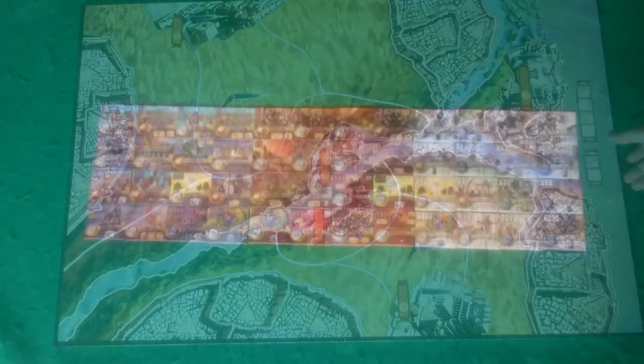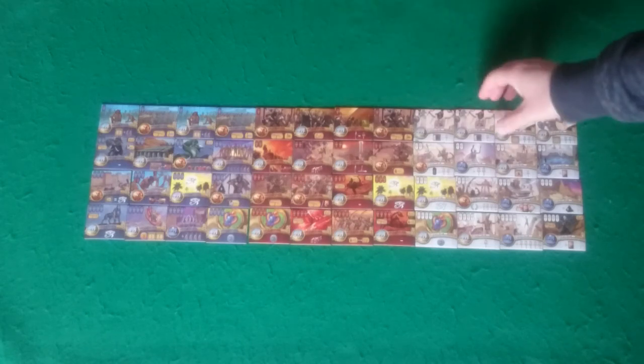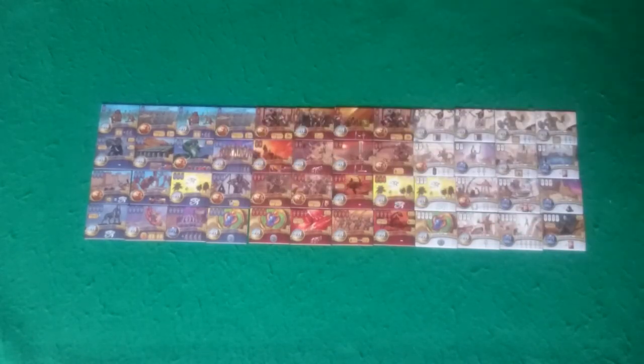Next you want to set out the power tiles. The power tiles are split into 3 different colours: blue, red, and white. They are also split into 4 different levels — level 1 tiles have a single ankh in the top left corner, level 2 tiles have 2 ankhs, then level 3s and level 4s. If you don't have space to set them all out, you can just have them near the board available for when people buy them.